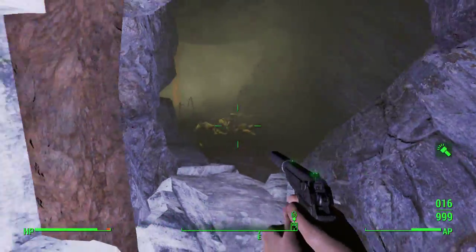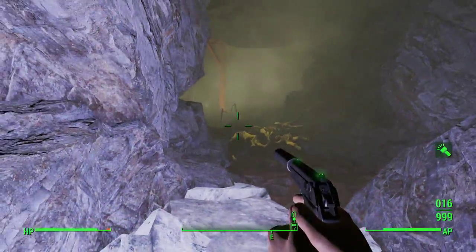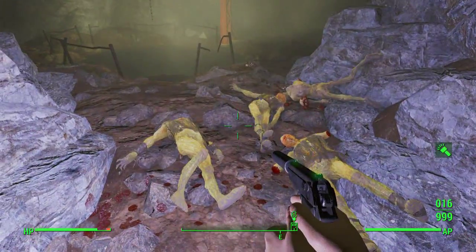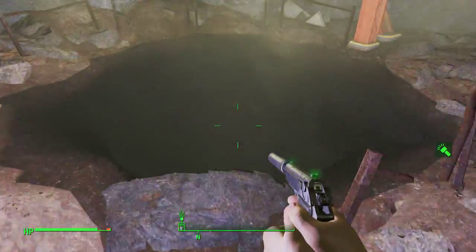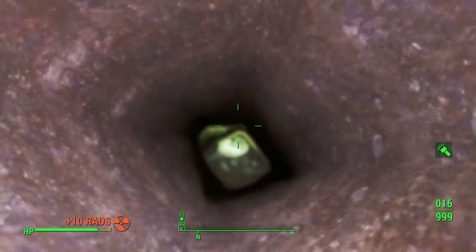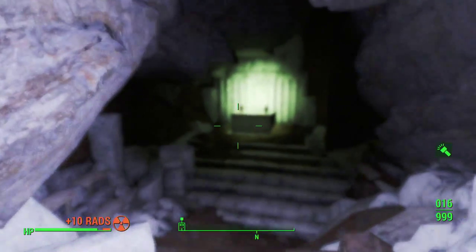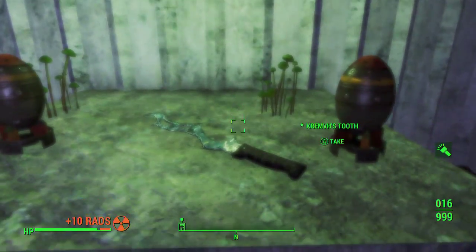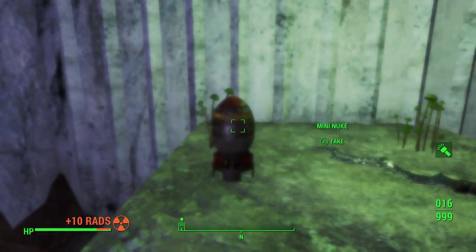Head through this opening right here and walk down. Initially you'll see kind of an illusion — like a ritual going on. Walk close enough and it'll teleport you to this spot. It's like a mirage almost. Then you'll need to kill those ghouls. What you want to do is jump into this water, swim down, head through this opening right here, and you will see this is kind of where they were worshiping at this shrine.